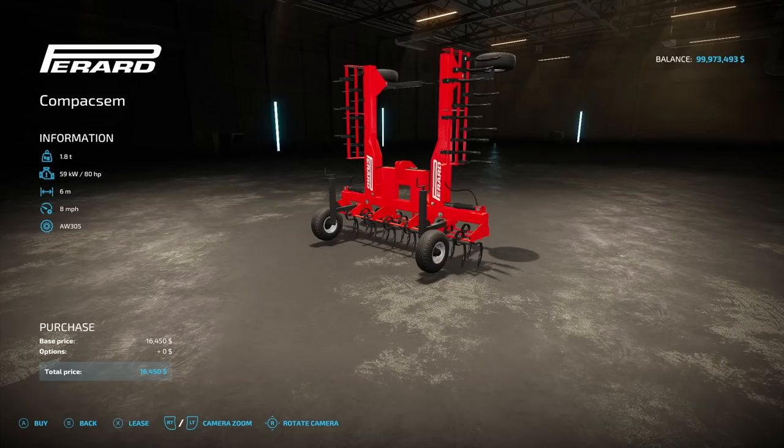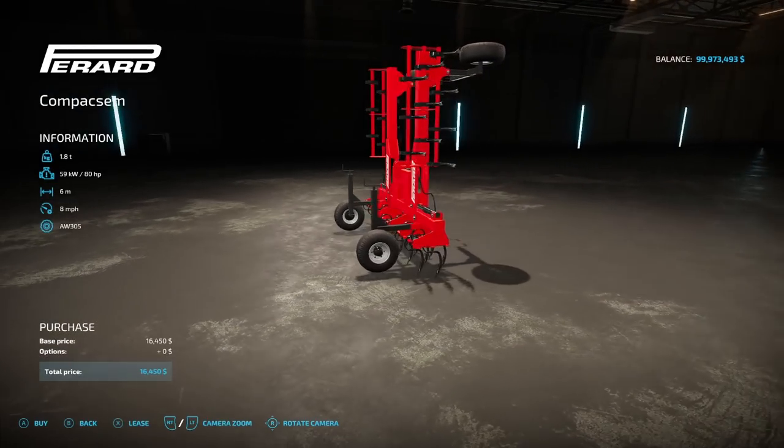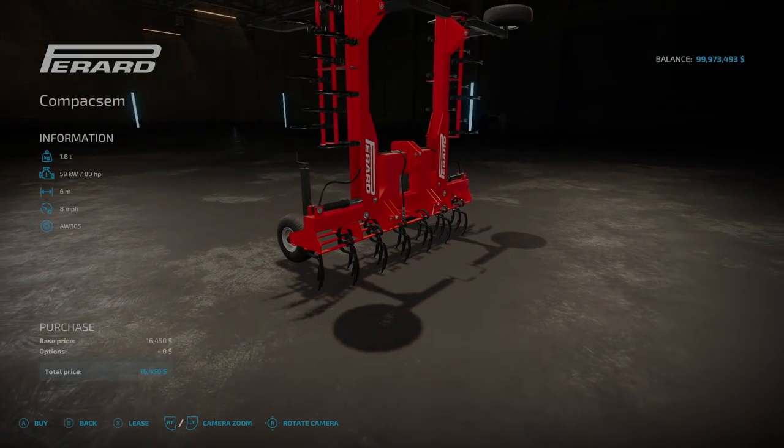Now we have the Compact Sim, another cultivator. It's 1.8 tons, requires 80 horsepower, 6 working meters, 8 miles an hour operating speed, and $16,450. There are no options on this one.